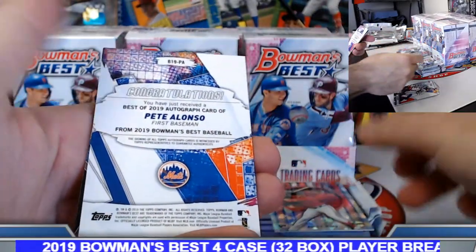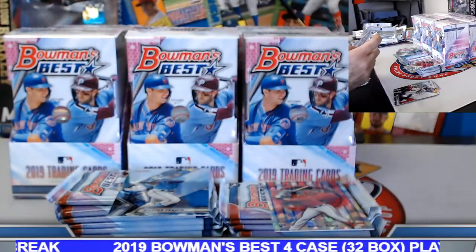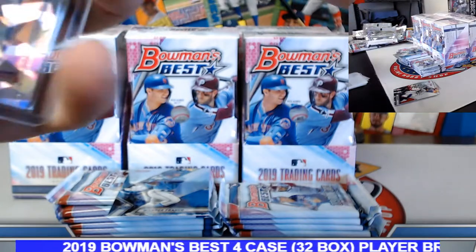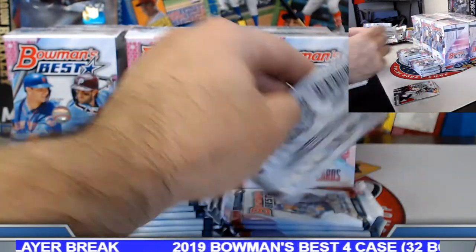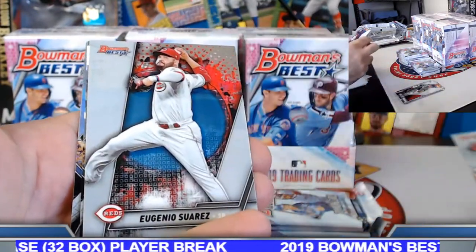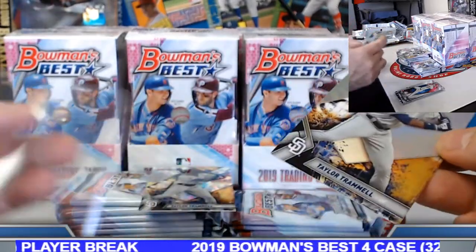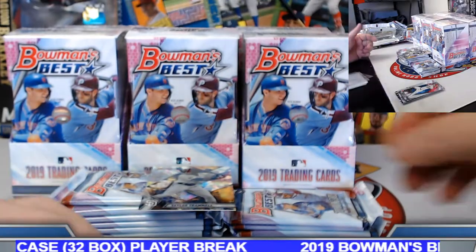Pete Alonzo auto — there we go, the Alonzo show has showed up on the board, rookie auto action here. See if we can do a double up and add some color. Nice Riley atomic, and add one Wander Franco refractor. Diamondbacks have a plethora of options — Malone, yeah, do we see him more than Carroll? Probably. Blaze Alexander — yeah, I'd probably say Malone. Taylor Trammell atomic refractor.